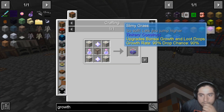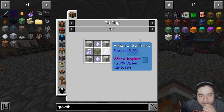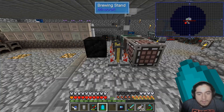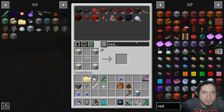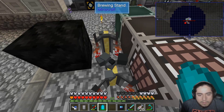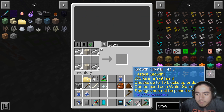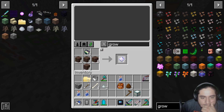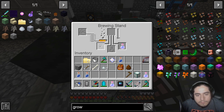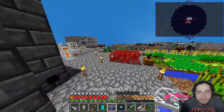It's level 2, the potion — it needs the higher variant. So I need that, some redstone. Oops, wrong one. There we go, and then I also — growth. Nether stars, look at those. There we go, we already have it set up — a higher tier growth crystal that I can put right here.